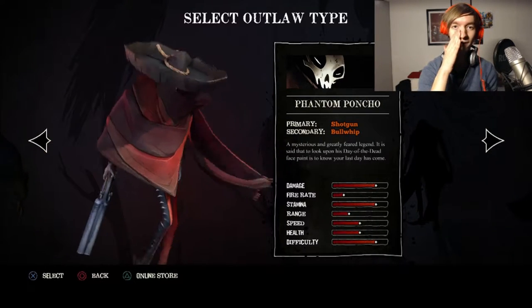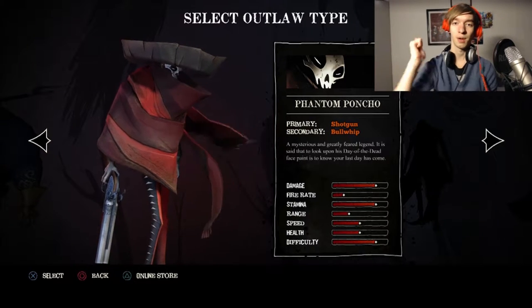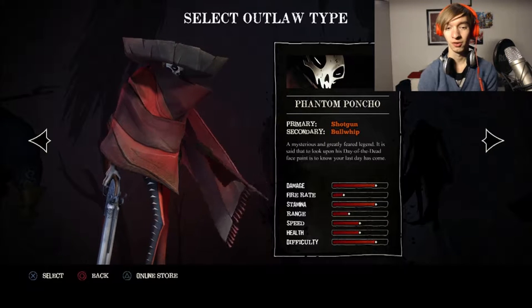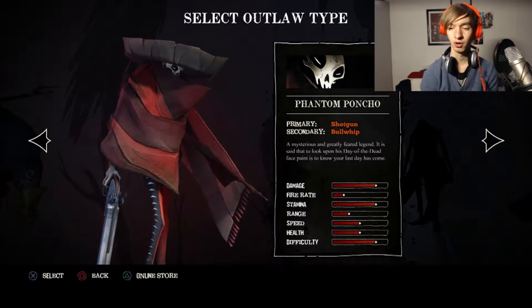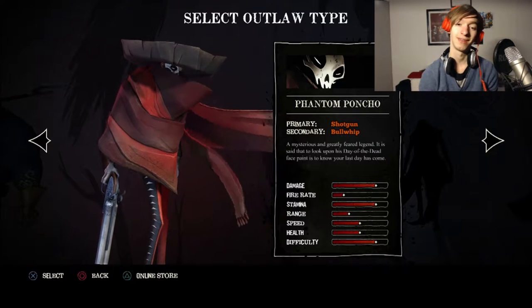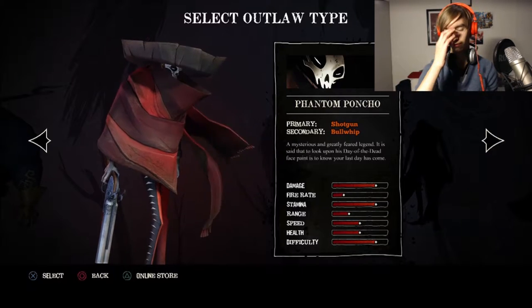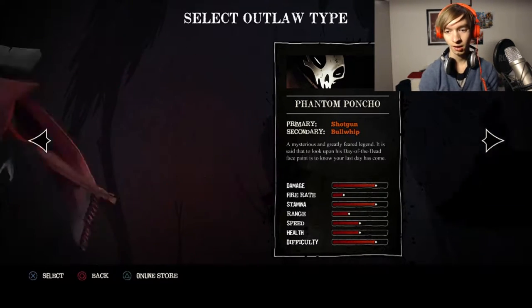Phantom Poncho is the coolest looking guy in my opinion and he uses his shotgun and his bolo whip. As you can see, it's pretty difficult. You need to be close with him because of the shotgun, but he can dash, so that's pretty good. His fire rate is not that high because of the shotgun. Not much more I'd love to say about him, but just that he's very cool-looking.